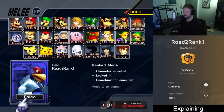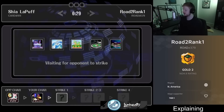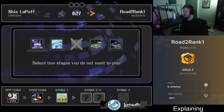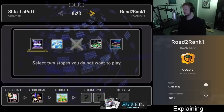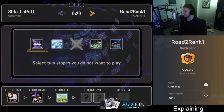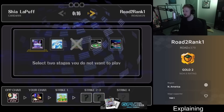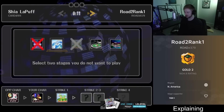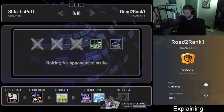Let's do a set. We got Falco vs Jigglypuff. I don't like Fountain of Dreams in this matchup — the side platform heights prevent you from threatening Puff effectively when she's on the ledge. Dreamland is the obvious one to remove too; she lives for a very long time but still kills you at low percent, so I like taking those stages off.